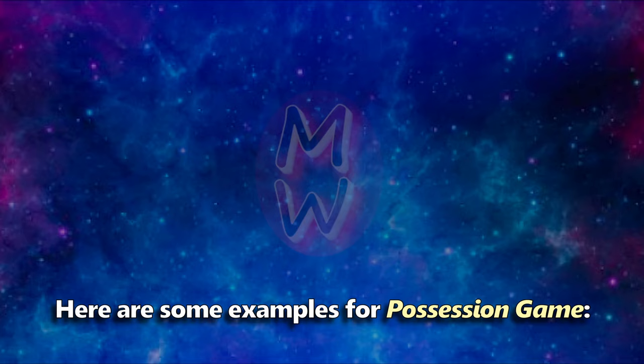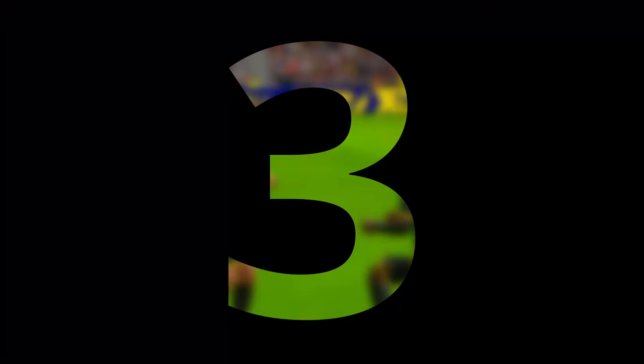Here are some examples for possession game. These include 4-1-2-3, 4-3-3, 4-2-1-3, 3-4-3, and 3-2-3-2, etc.